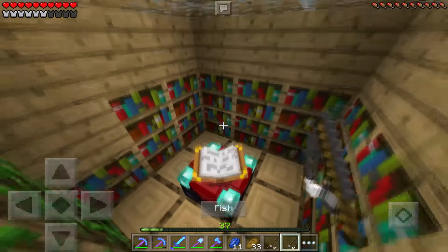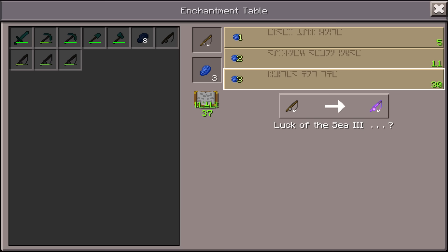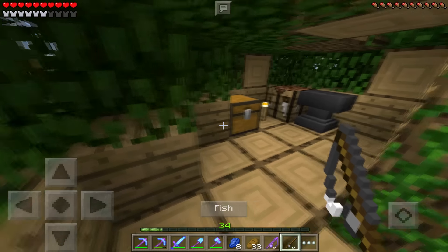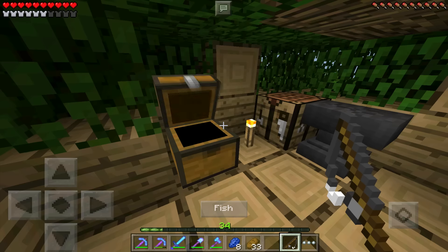Let's go ahead and begin with a fishing rod and see what the third level enchantment is going to be — Luck of the Sea 3, which is very very good. So we have Luck of the Sea 3, Unbreaking 3, and Luck of the Sea 1 — now we just need a good Lure.